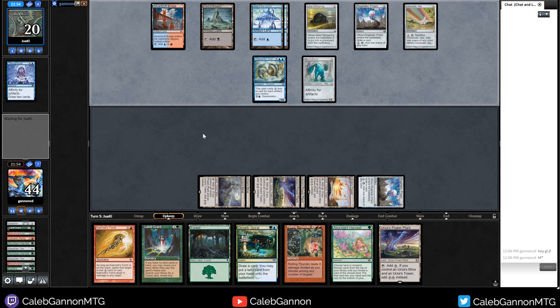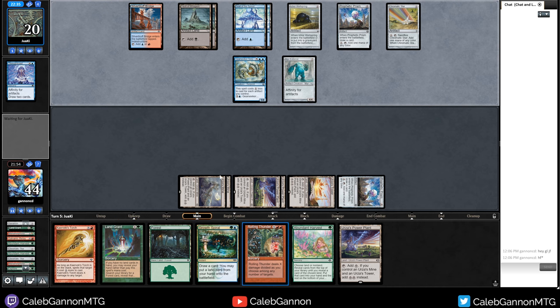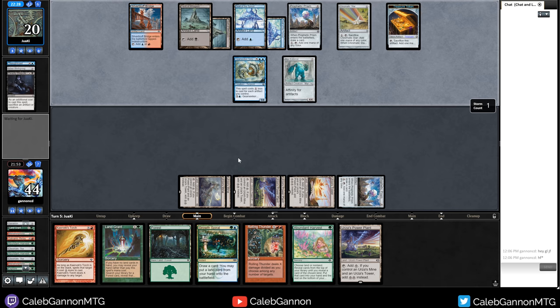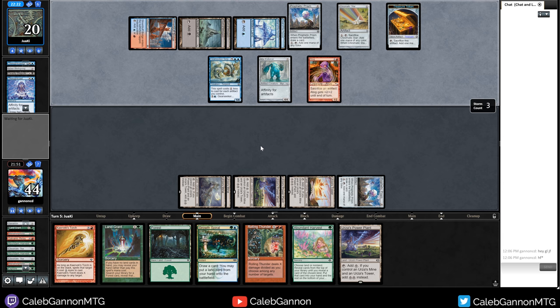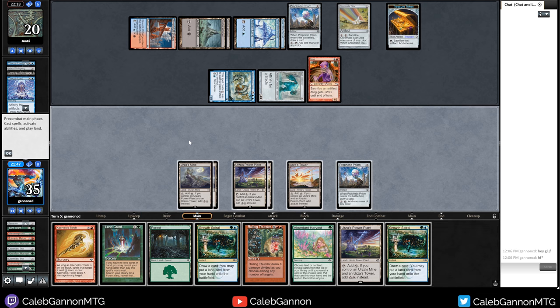I have 11 mana but I need another red source. This deck is very hard to play - I think I was supposed to save that Manamorphose. The 3 life doesn't matter but not being able to cast Rolling Thunder next turn is a big cost. It's a Deadly Dispute into their Ichor Wellspring - that's pretty sweet. Red Elemental Blast seems pretty good versus this opponent. Atog's going to do a bunch, so we need to hit them for some damage here. I need a red source - Growth Spiral. I super messed up here. I have 13 mana - how much does Atog hit me for? I can Torch them this turn and then if I hit a red source next turn, just kill them. I think I do Abundant Harvest for non-land - there's our Chromatic Sphere, so now we should be in the clear.